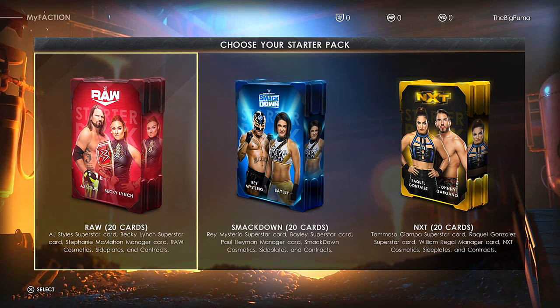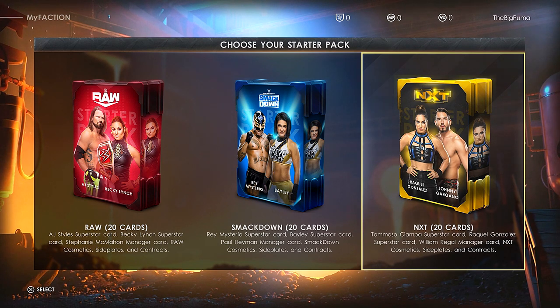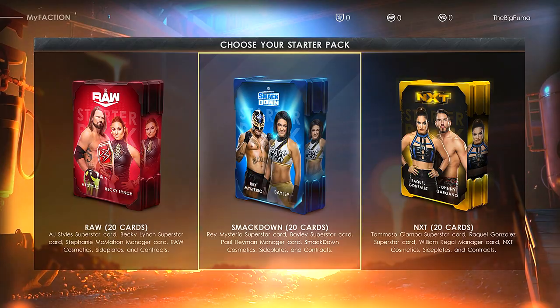So what do we want here? We have AJ Styles superstar card and Becky Lynch superstar card with Stephanie McMahon as manager and Raw cosmetics. Or we've got Rey Mysterio, Bayley, and Paul Heyman with Tomaso Ciampa on the SmackDown side. I like Bayley and Paul Heyman on SmackDown, so let's go with the SmackDown pack.